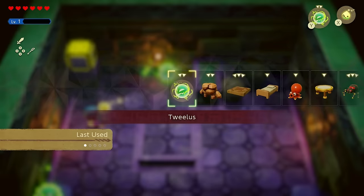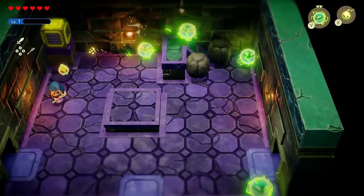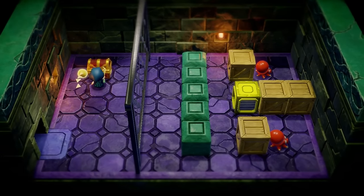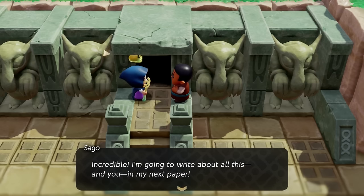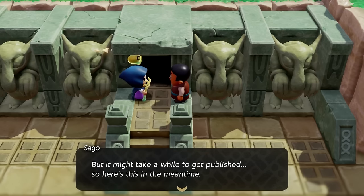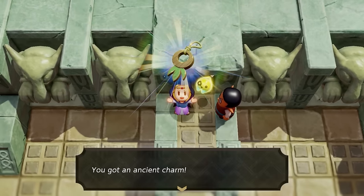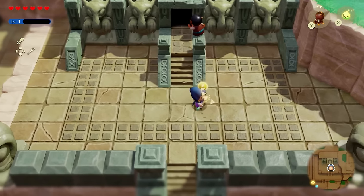Do the same thing over here. If you need to, elevate yourself with a bed and throw the Sparks in to open up the next room. If you go to the right room, you'll grab yourself 50 rupees. When you defeat the boss of this temple and come back outside, you'll be given the Ancient Charm, which reduces damage taken by about 25%.